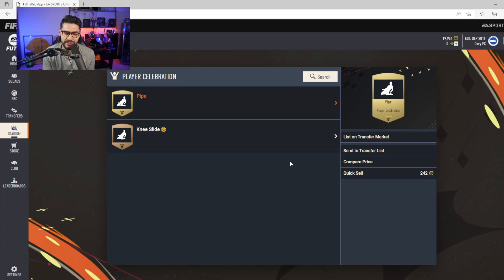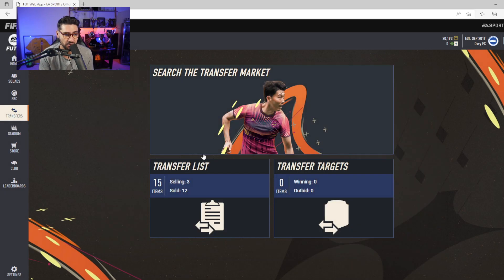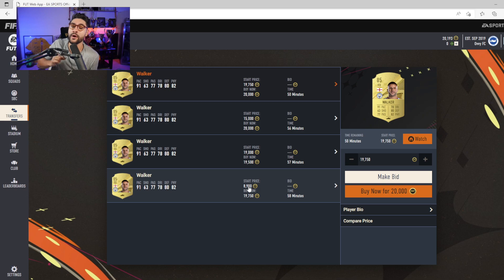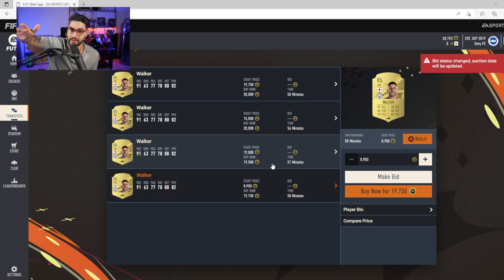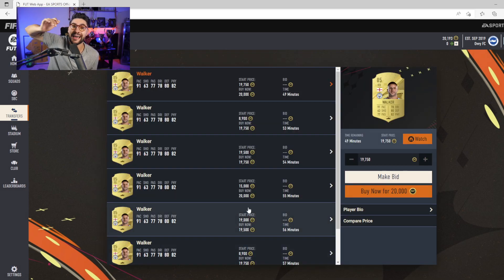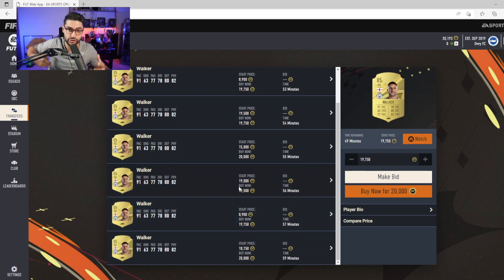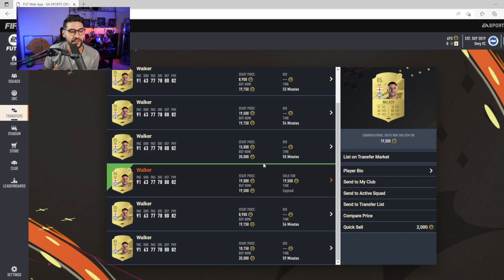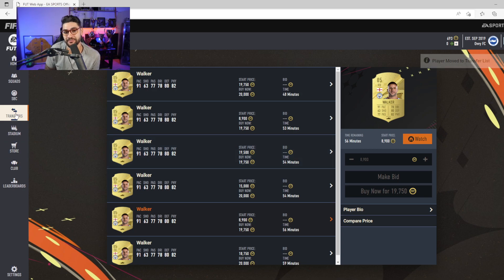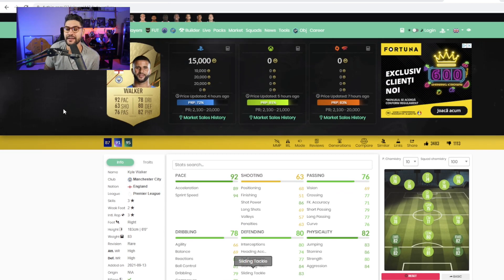So I took the decision to go simple and effective. As you can see, my budget was around 20,000 coins, so I had to find a player that fits my budget — a player that will rise in price when the game launches, because at this moment meta players are still far away from their projected value when people actually need to use them. So I took the decision to pay 20,000 coins for Kyle Walker, and this is where the magic appears.